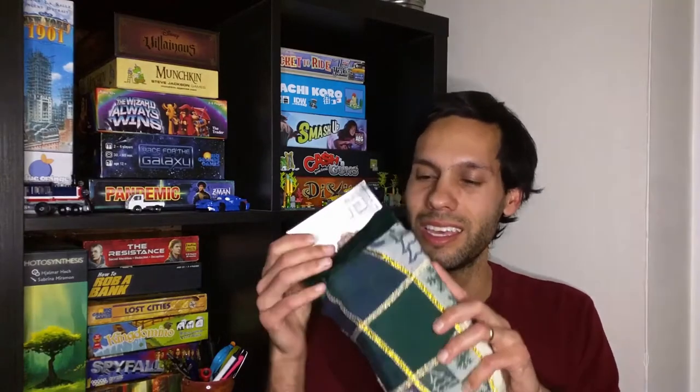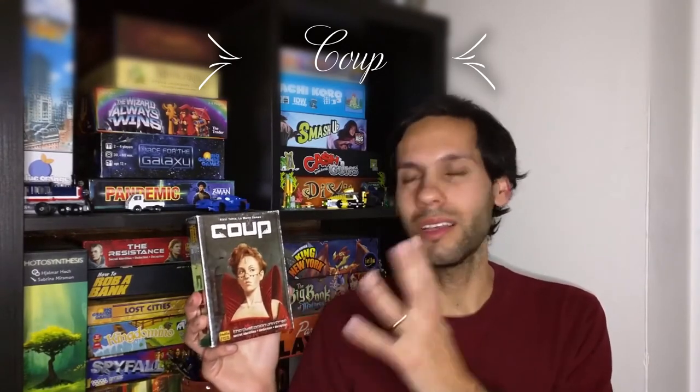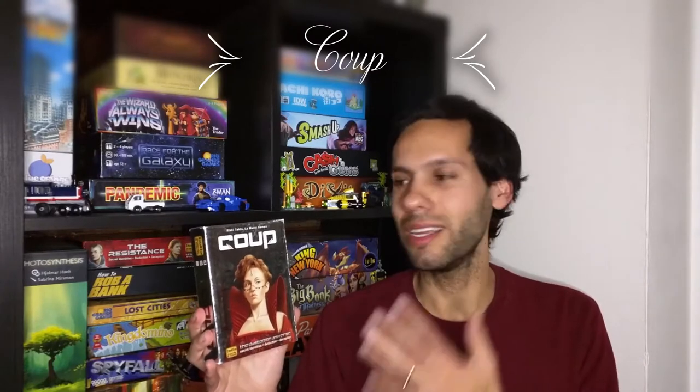Let's look at the first one here, which you might have seen — it is Coup. This is a fun game set in the Resistance universe, so you might recognize some of the stylistic choices there. It is a bluffing game — think poker. You have two cards; everyone has two cards, and they are your influence and tell you what actions you can take. But you don't have to take those actions — you can choose to take whatever actions you want, that's why it's a bluffing game. Someone can always call you out on that, and then you can lose influence, and the last player remaining is the winner.